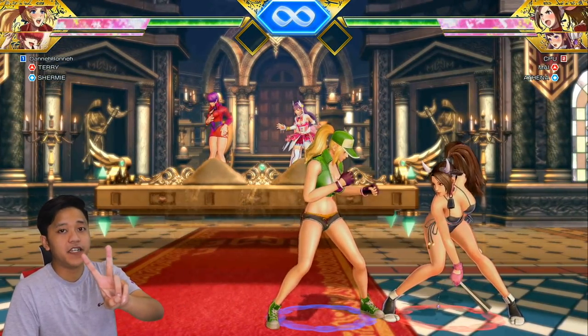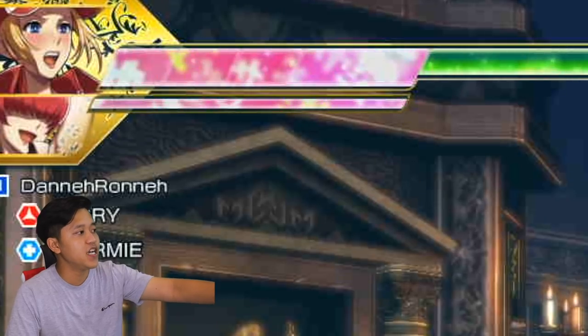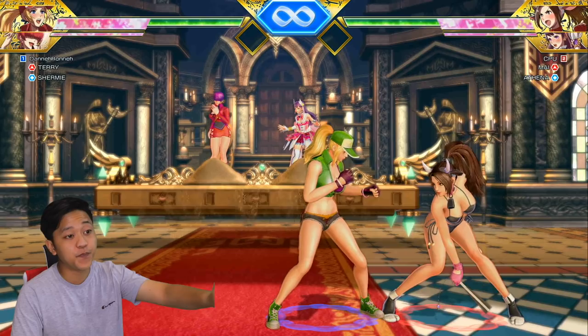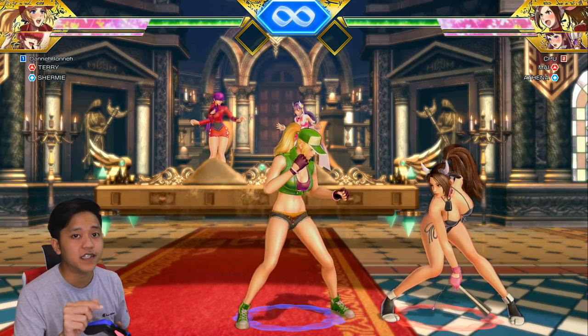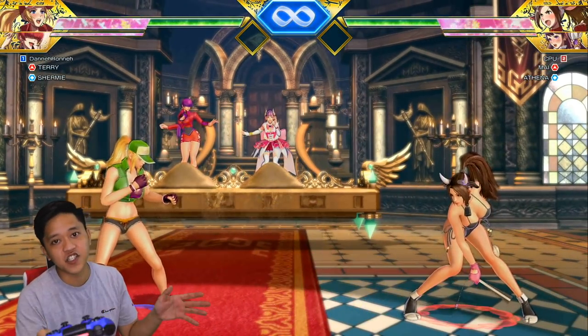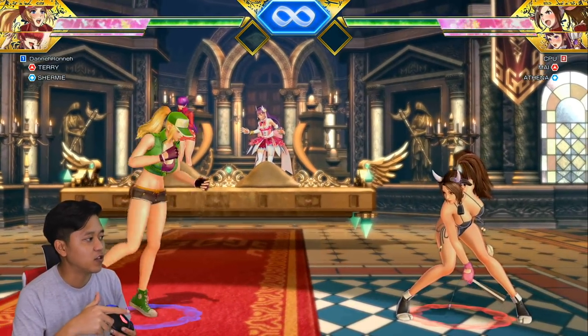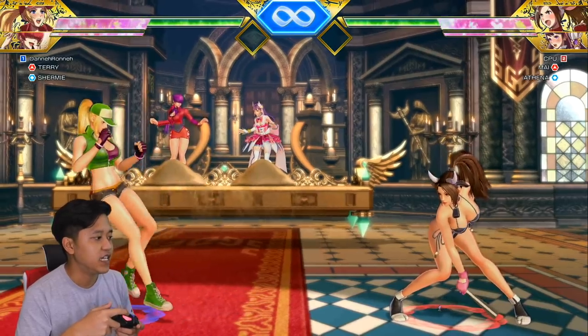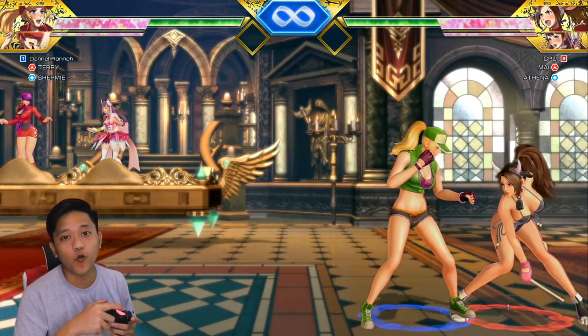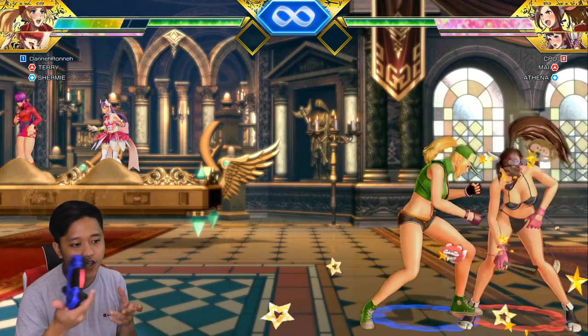We have two different gauges. The green bar is your health and the pink bar is your spirit gauge. Your spirit gauge decreases as you use special attacks. Special attacks are performed with the Circle button. This is training mode so the spirit gauge will always refill, but I'll show you what it means later.